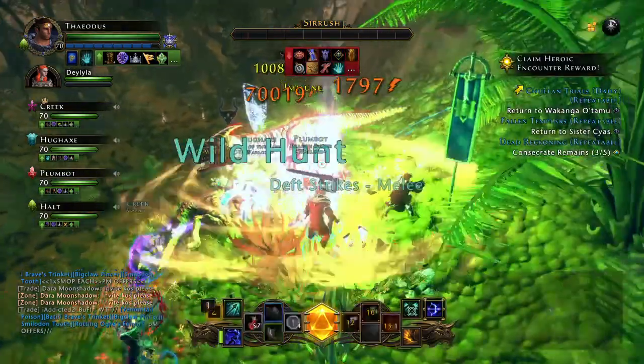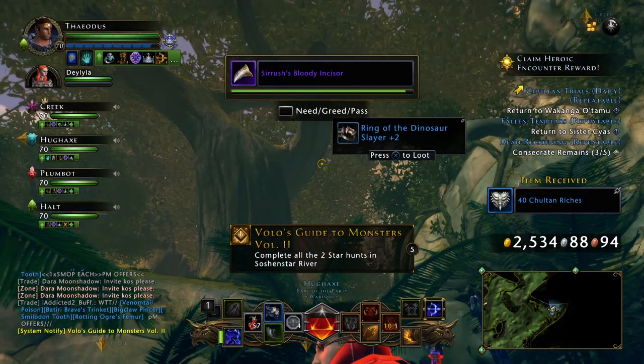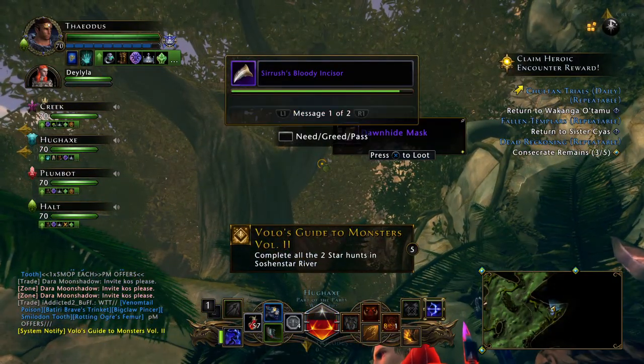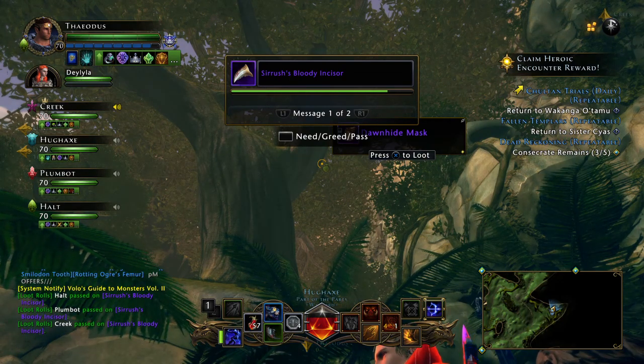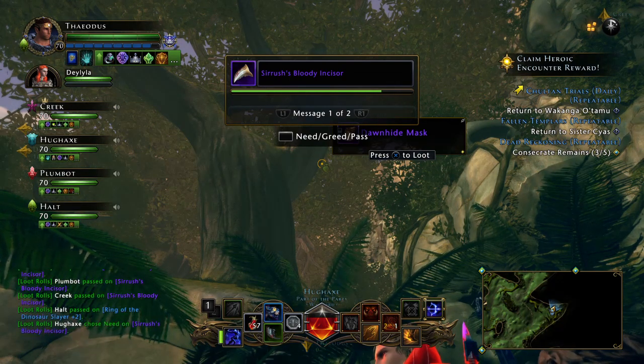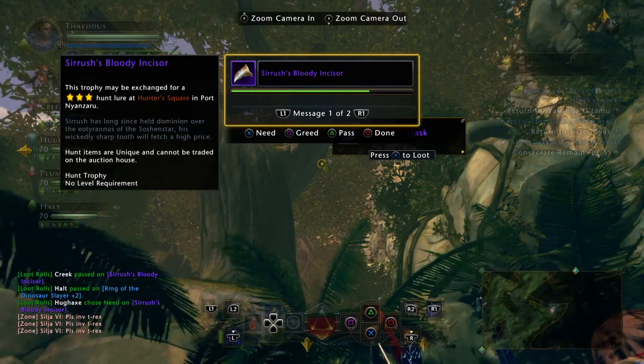Let's take a look and see what we get this time. Seerish Bloody Insecure — so it's a trophy for the T-Rex hunt, for the Tier 3 hunt, the King of Spines. We will certainly take that.